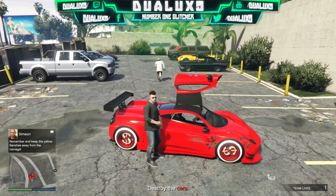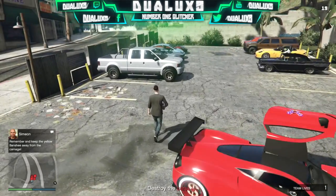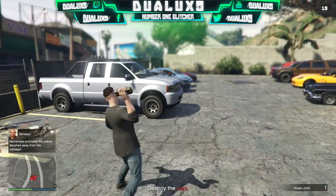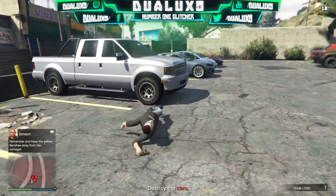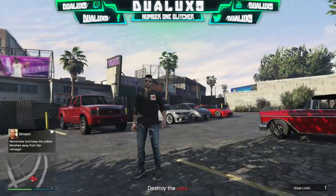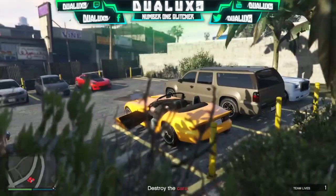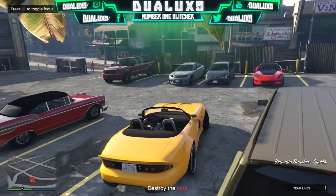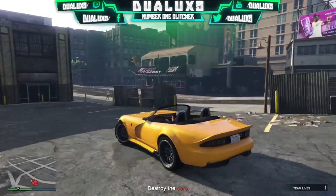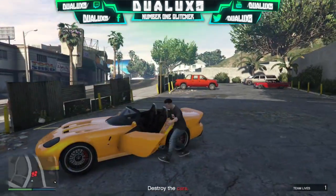Once you start the mission, drive over to the mission location. You'll find a parking lot with a bunch of cars and a yellow Banshee that you have to drive to safety. Have your buddy drive it away, or do it yourself — put it in a safe spot. Then blow up all the other cars in the area. If you look at the mini map, you'll see a bunch of red dots. Just blow up every car except the yellow one by throwing sticky bombs on them.